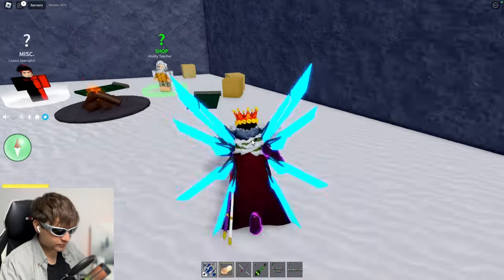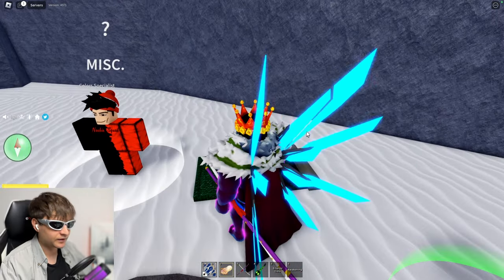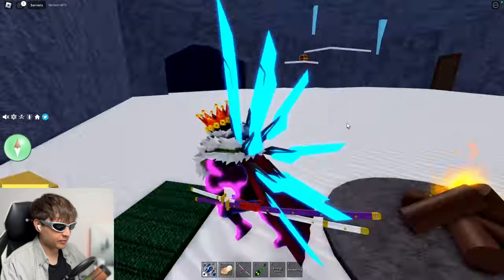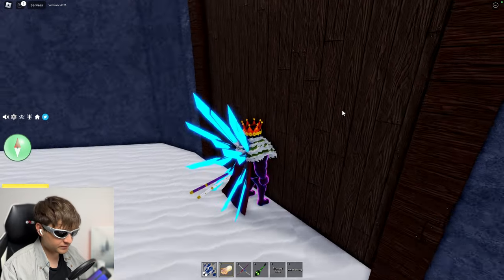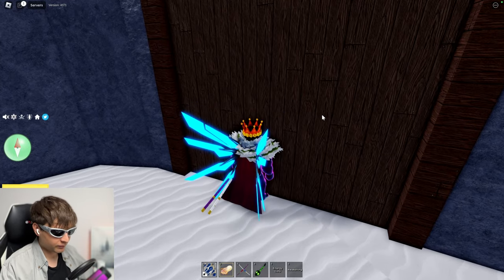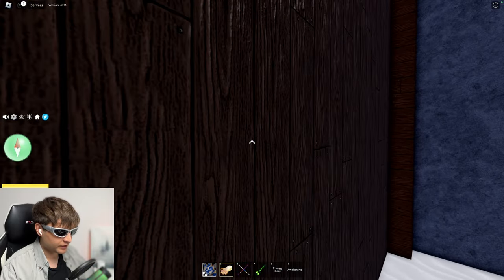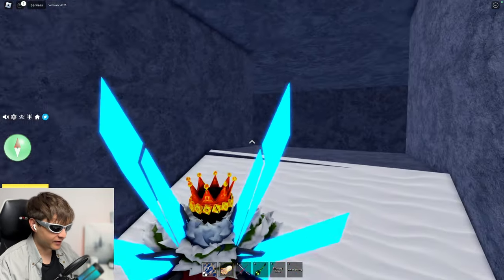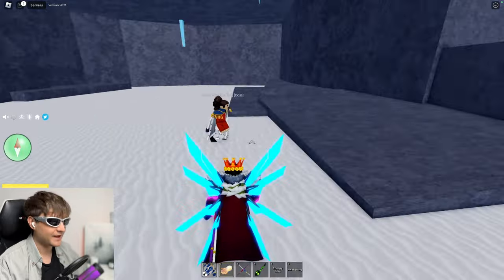In this cave you'll find two NPCs: ability teacher and color specialist. By the way, color specialist is a new NPC here because he wasn't in the previous versions, and that's interesting. Here you can buy some abilities. Also you can get into another secret place which you need for the quest, but without this quest you also can go through it. To do that you need to unlock the shift lock, turn your camera around, and when you see this door you must do flash step. And here we are inside this secret cave with the ice admiral.